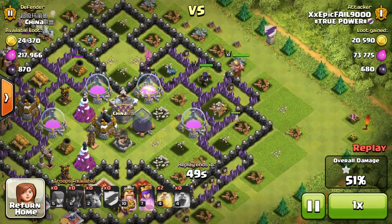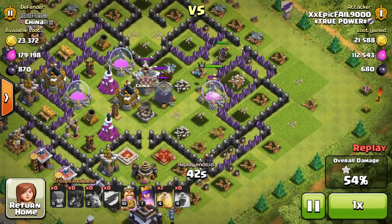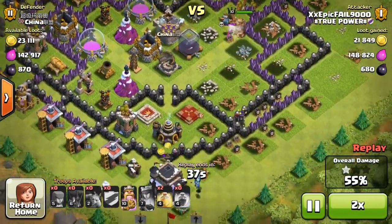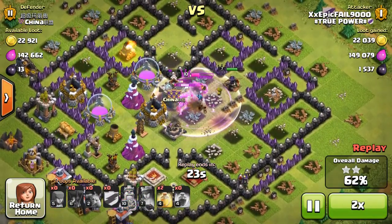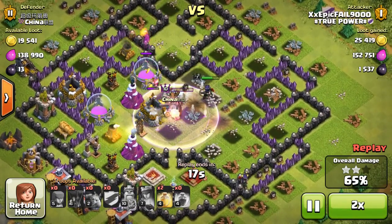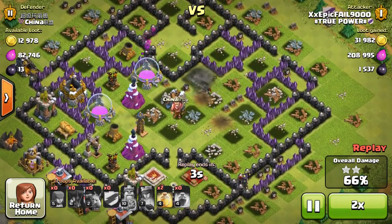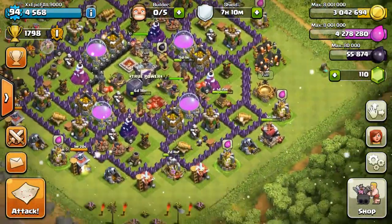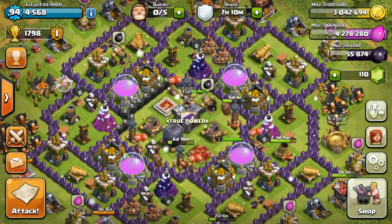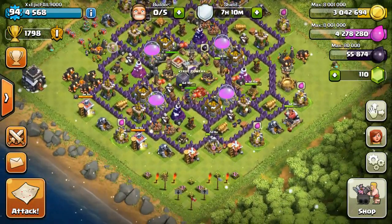My heroes are actually going to clear up all the dark elixir here — pretty good. I did get a lot of elixir too. Take out the town hall, easy two star. Use Balloonian — it's a really good strategy. You can use it on any base. I recommend that the X-Bows are set to ground. Don't go around attacking like level 3 X-Bows that are set to air. If you can find air defenses kind of spread out, not all the way in the middle, that would be good, because you want to try to take out the air defenses — just rush one side.